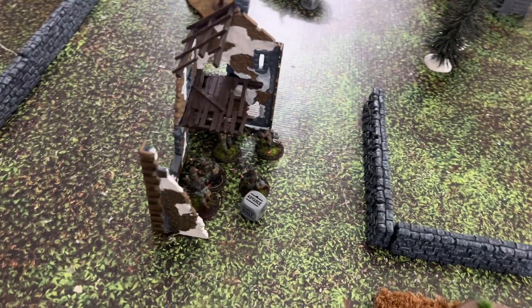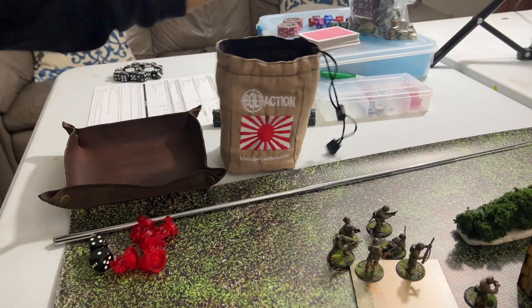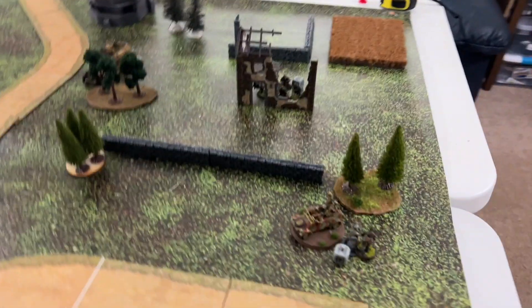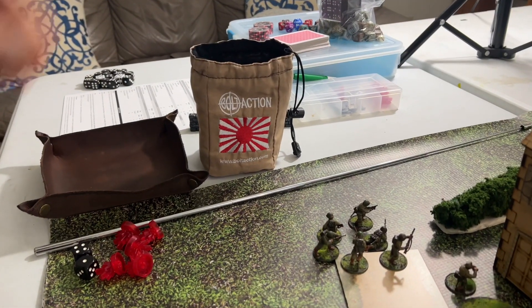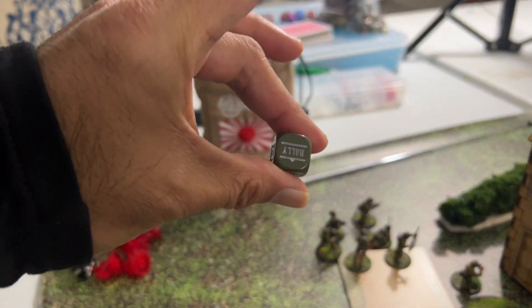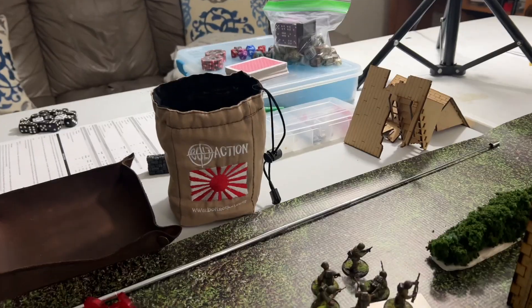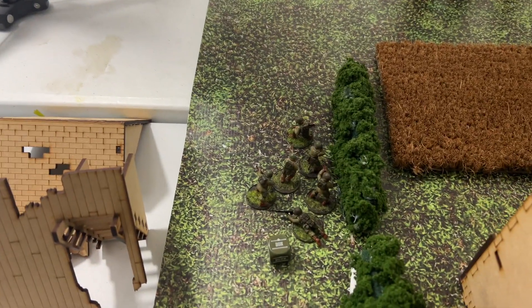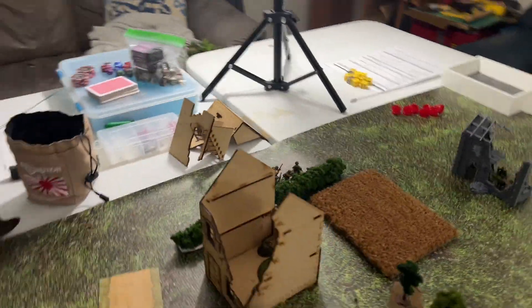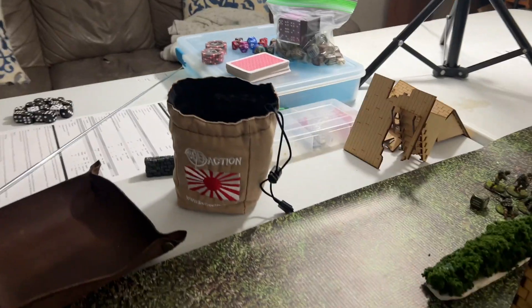That's a devastating blow for the Airborne losing their main armored punch. Next German order advances the assault squad into the farmhouse. Then the Kubelwagen runs with its passengers to a new position. An Airborne order runs the medium machine gun team into the house. Another Airborne order runs a squad to behind the hedgerows, hidden from the German side of the board.